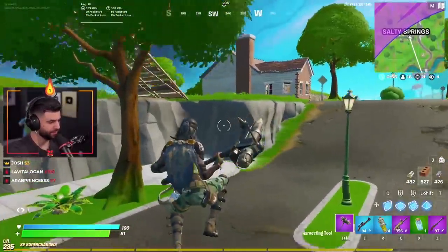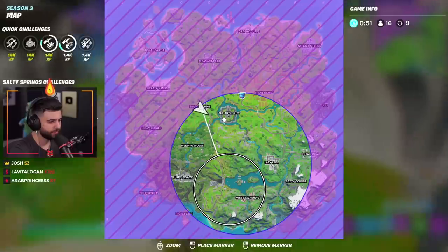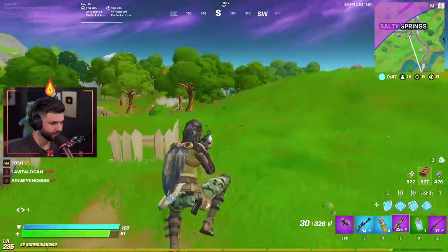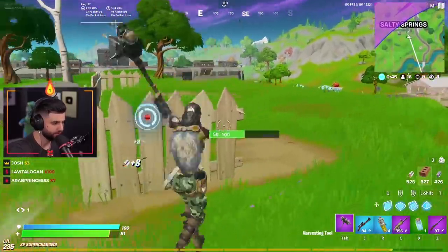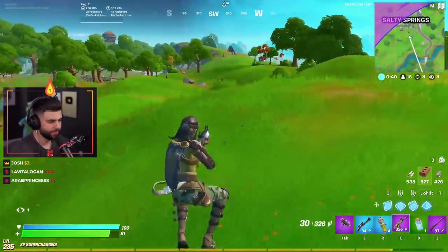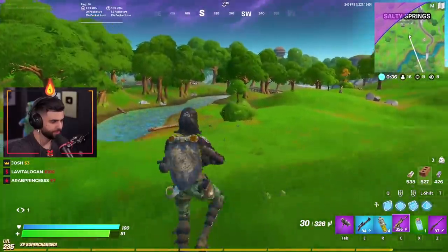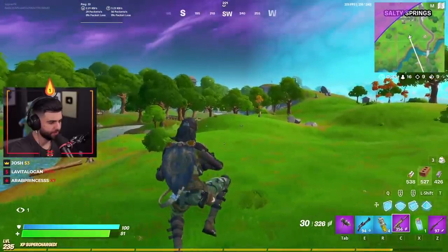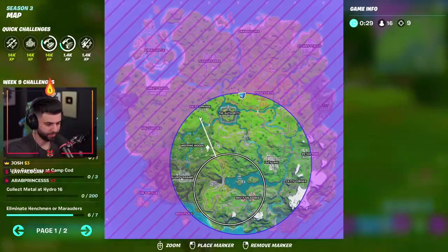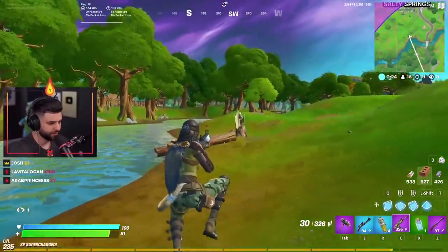Now we start the rotation south. I'm going to check Authority, I'm also going to take a look at anybody who might have done a late rotate from Holly. Authority being a hot drop that we kind of flew over, and Holly being one that we definitely flew right over. So this side of the map — since we came in from this side — I'm going to stick leaning towards the Weeping, Holly, Slurpy side and try to find somebody rotating.